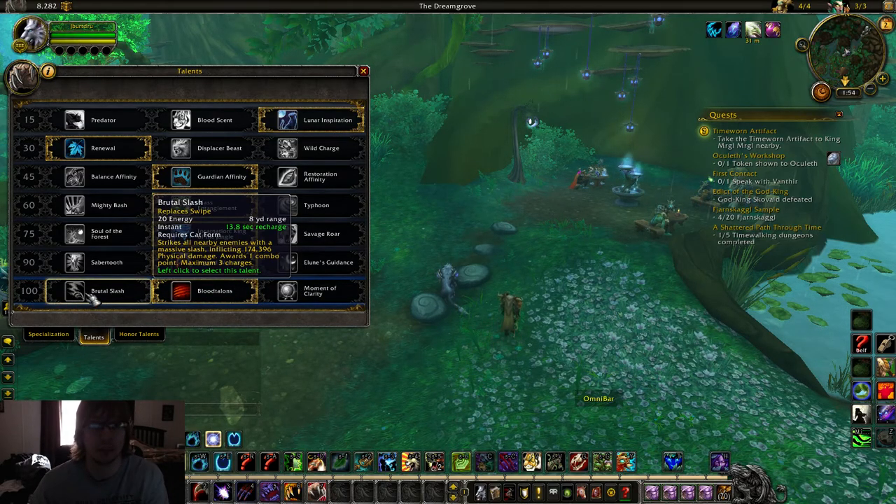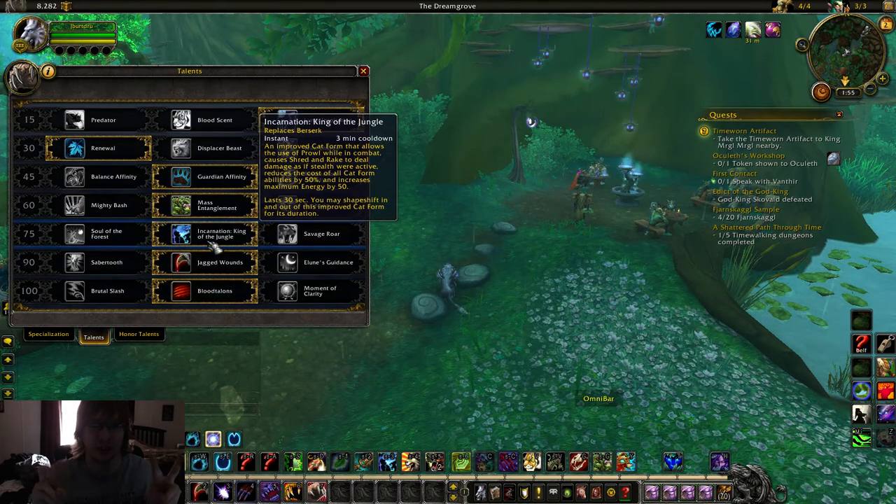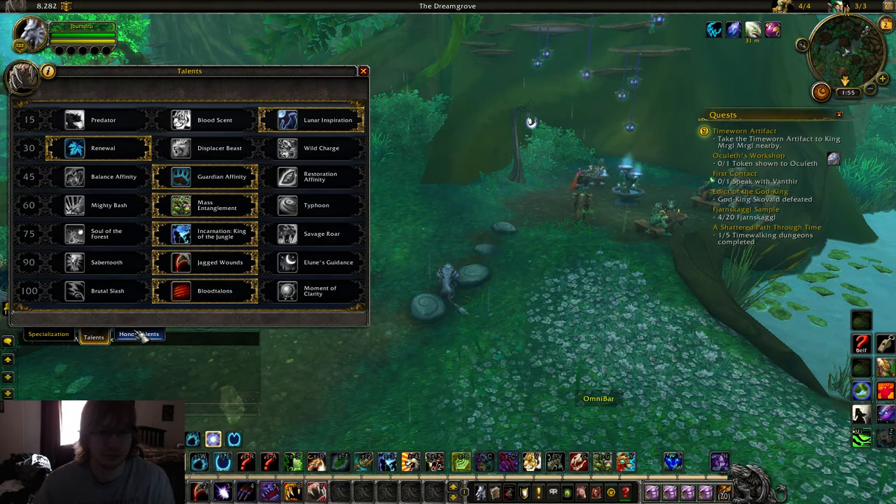The other two talents you can use: Brutal Slash is great too — you're going to hit both of the melee targets for a lot of damage. Moment of Clarity is not too bad because you're going to be getting more melee spenders. If this procs while you're in Incarnation, you get free attacks that are doing extra damage because you're technically stealthed. I still prefer Blood Talents though — it also couples well with one of the Honor Talents I'll go over in a second.